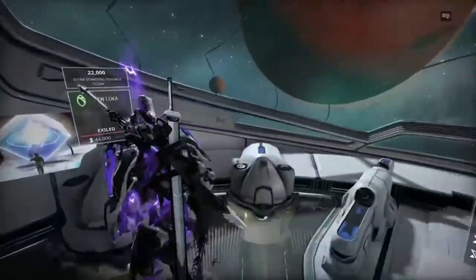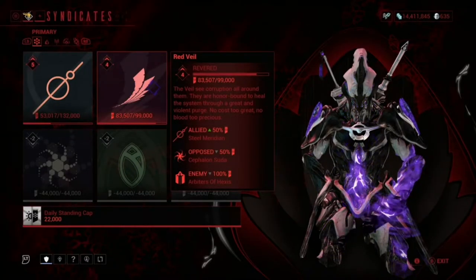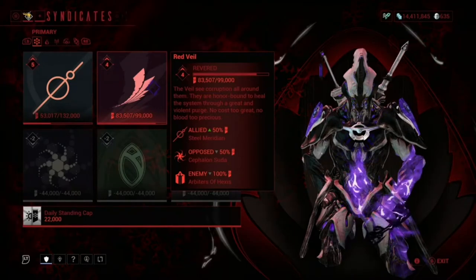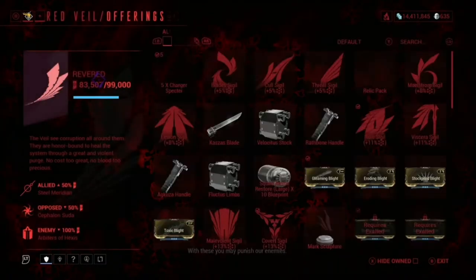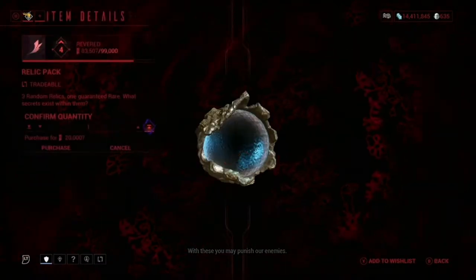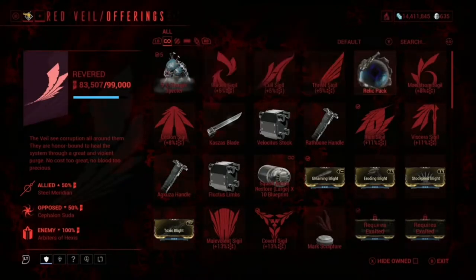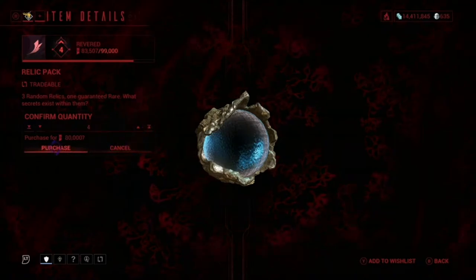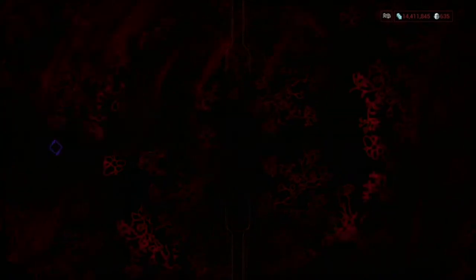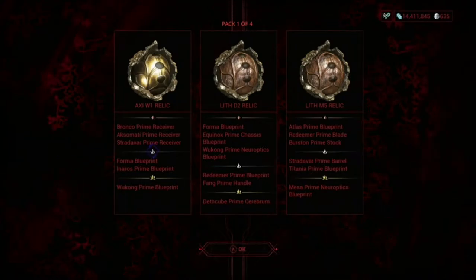Another really easy method is from syndicate standing. What I normally do is max out my syndicate standing when I know a new prime is coming out. When Narith was coming out, for example, I made sure I was maxed out on both my standing. You can then simply buy multiple relic packs - mine is maxed out at 99,000, so I can get a maximum of four packs. Each one costs 20,000 standing.